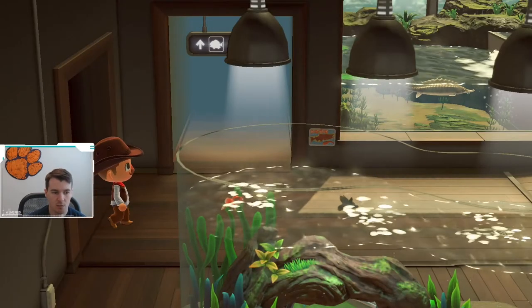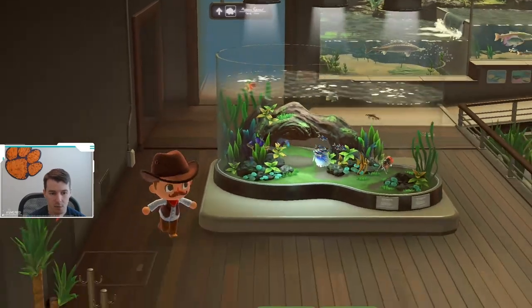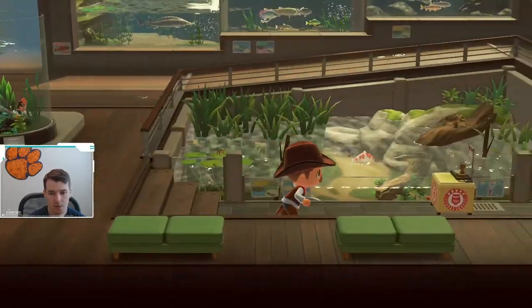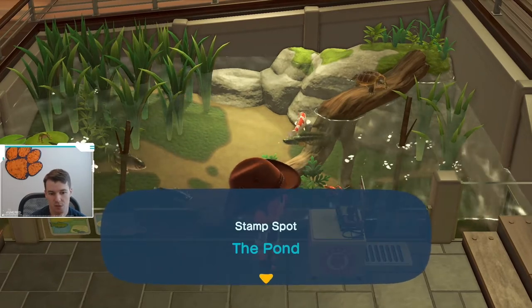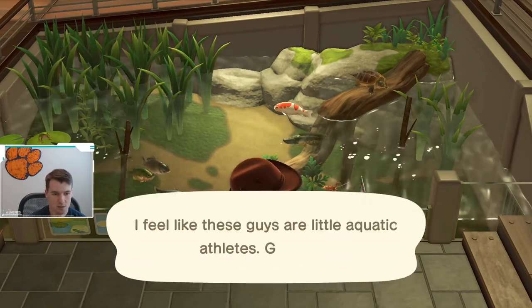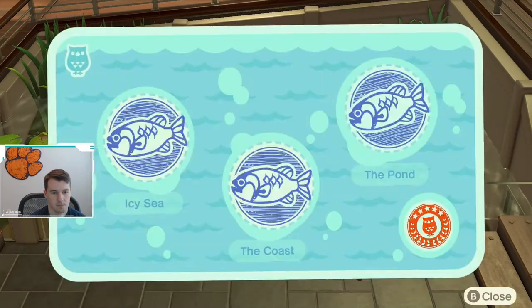There's the fish plaque, the fossil plaque, and the bug plaque right here on the wall. Let me show you what these little kiosks look like so you know what to be looking for. When you come over here you can see this little kiosk — you walk up and it tells you what the stamp spot is. When you interact with it you get a little stamp card showing where the three kiosks are.